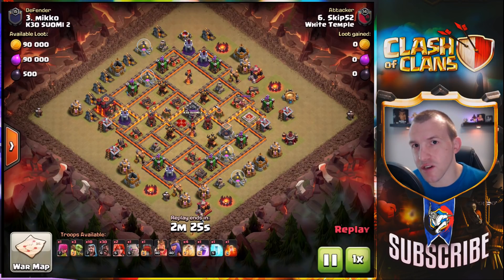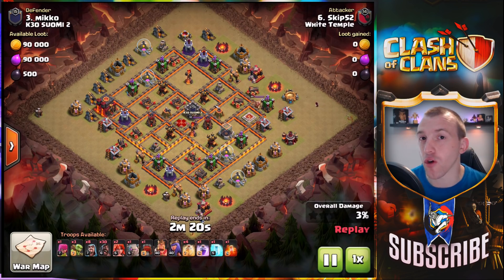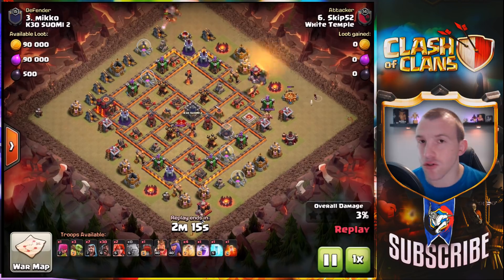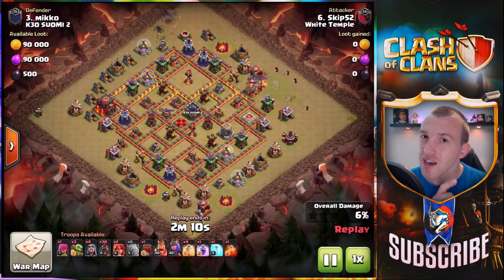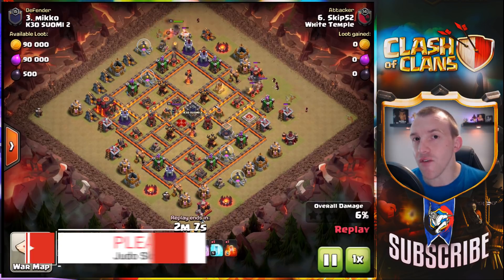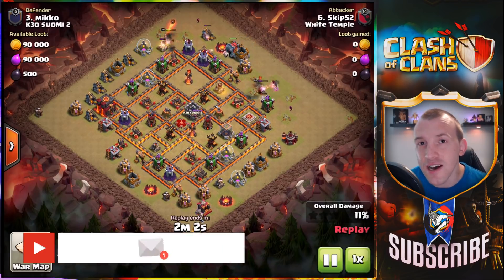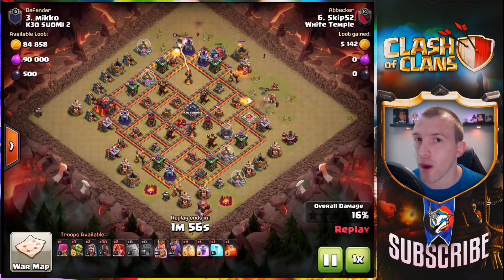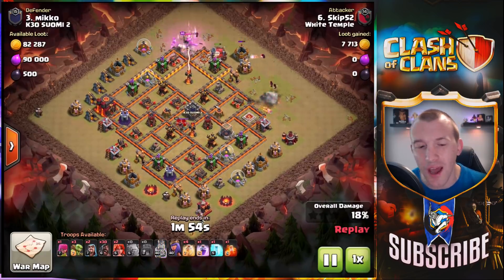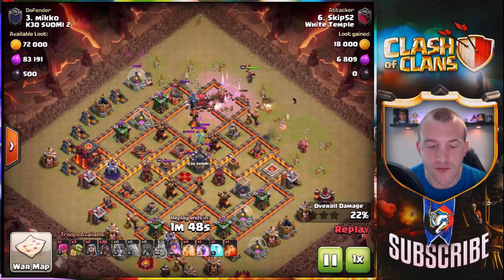Welcome to today's Clash of Clans video, I am your host Judo Sloth. Today we are talking about the Hog Riders at Town Hall 10 — they are the best troop outright for Town Hall 10 and we're going to show you a few different attacks. Make sure to subscribe to the channel for all of my Clash of Clans attack strategy videos. All of these replays are from White Temple. If you are interested in joining White Temple or Elite Gaming we are recruiting for CWL season 5, check out the Discord link in the description.